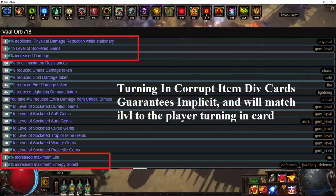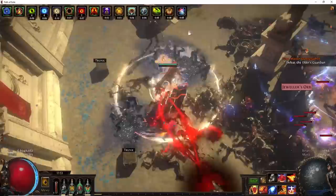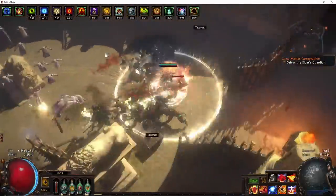Unfortunately this doesn't always happen — you might end up with something like mine, which is an energy shield implicit — but still, that's the best way to get a min-maxed version of the Coms Heart.